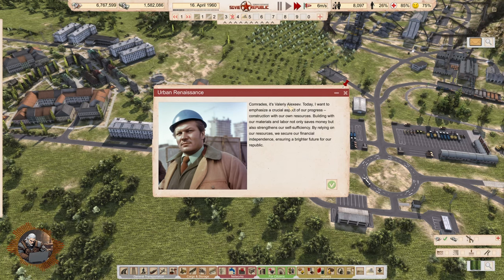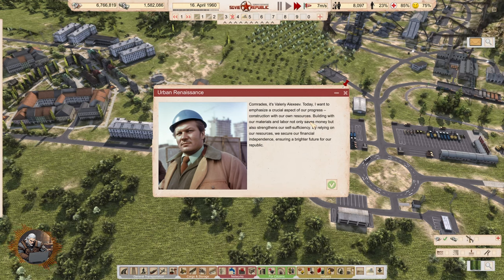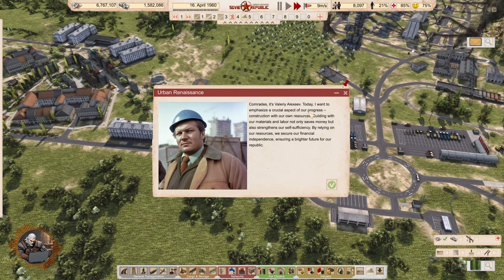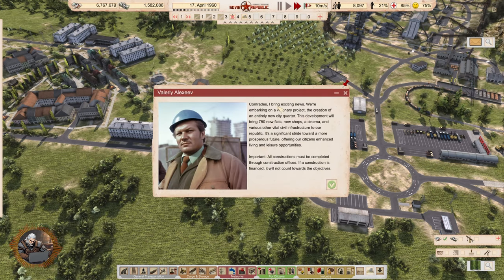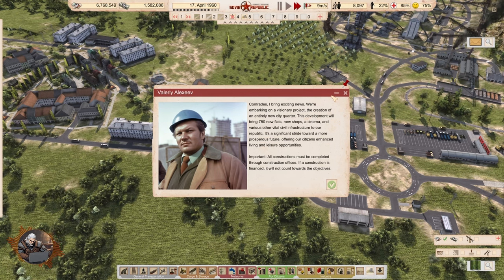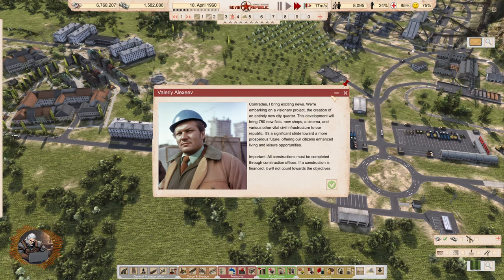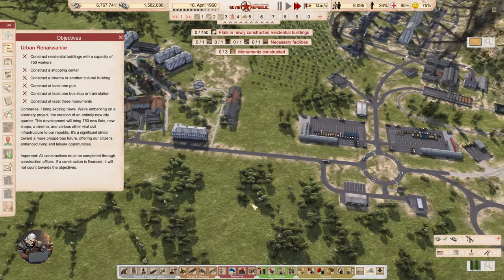It's Valeria Alexeev again. Today I want to emphasize a crucial aspect of our progress: construction with our own resources. Building with our materials and labor not only saves money but also strengthens our self-sufficiency. By relying on our resources, we secure our financial independence. We are embarking on a visionary project — the creation of an entirely new city quarter with 750 new flats, new shops, a cinema, and various other vital civil infrastructure. Important: all construction must be completed through construction offices.